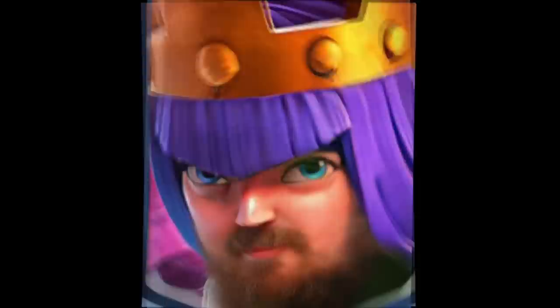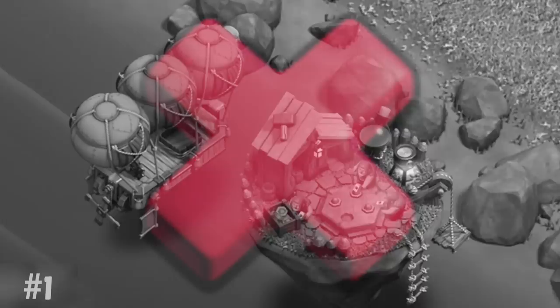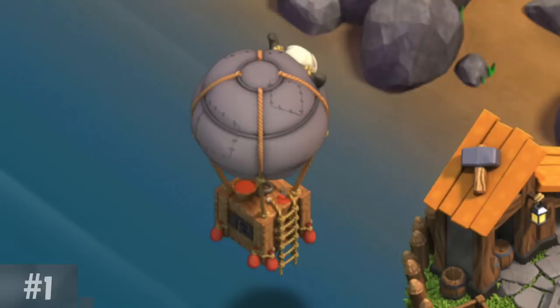The airship only appears if the player is Town Hall 6 and if the clan is level 2 or higher. If those requirements aren't met, what will be there instead is a gray balloon that looks like this.